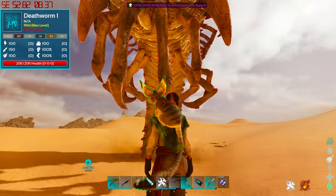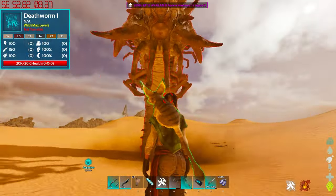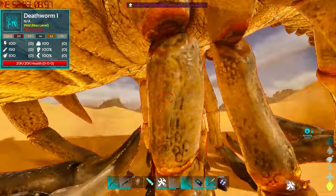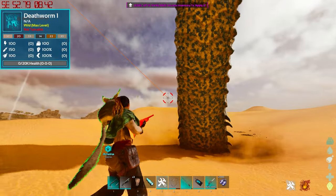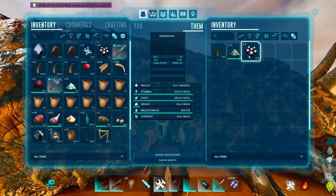Once you find one, they aren't too tanky. All of them, whether level 150 or level one, will have between 20,000 and 27,000 health. It's not too difficult — a good wyvern or a good rex won't have any major problem taking out a death worm. I'm going to go ahead and kill it so you can see how you get the resources.